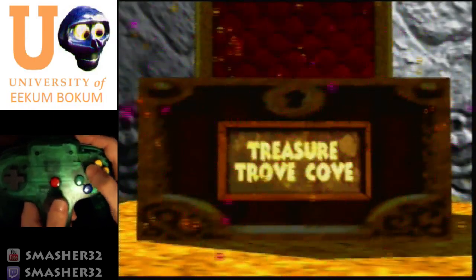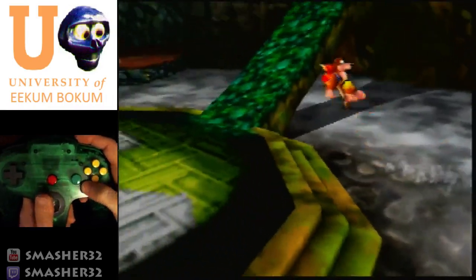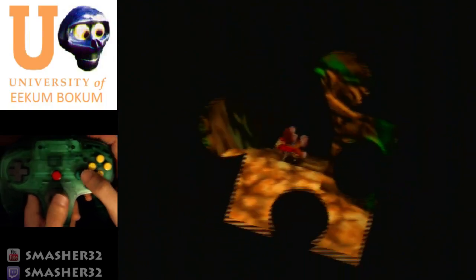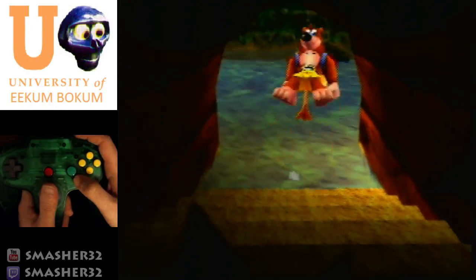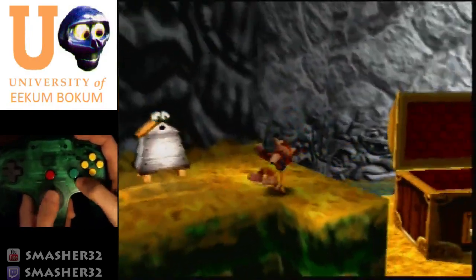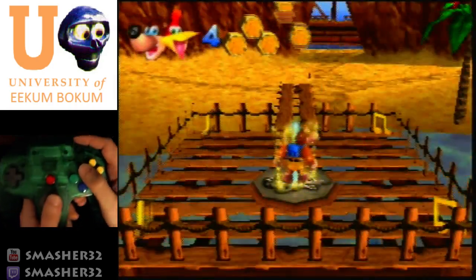Open Treasure Trove Cove — I skipped a minor trick I'll show later. Just hold down, don't bother with the camera, hold A on the last jump to make sure you make it. Moving, moving, moving — one, two, three, four — and on the last one we're going to jump. Ideally you just jump in there or land on the side and cancel Talon Trot, which is technically a little faster.